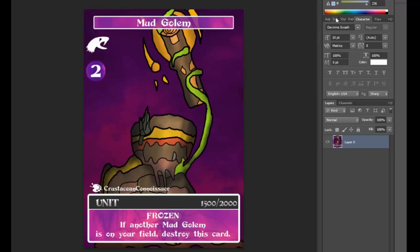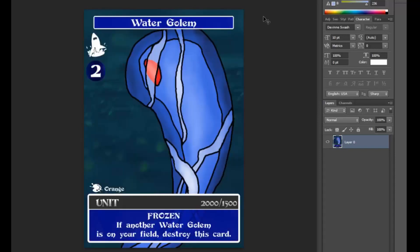Next up in the archetype is the Morvis unit, the Mud Golem. An uncommon level 2. Same effect, art by Crustacean Connoisseur, with 1,500 power and 2,000 defense — an amazing defensive card. Next, art by myself, the Dallas water unit, the Water Golem. Uncommon, level 2, with 2,000 power and 1,500 defense.